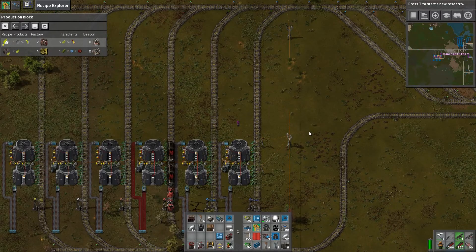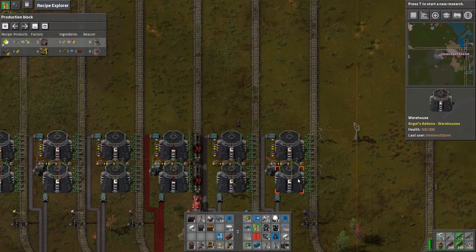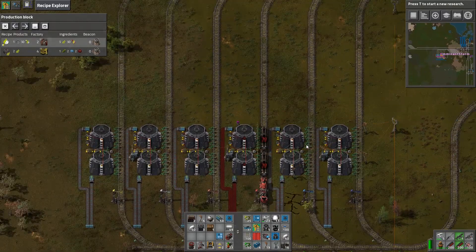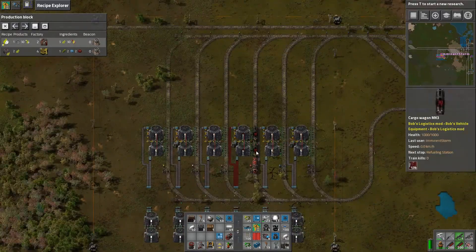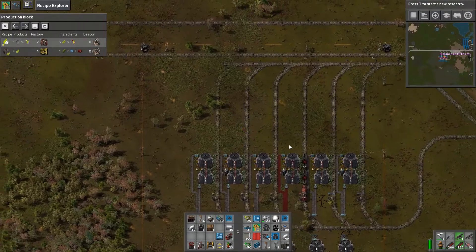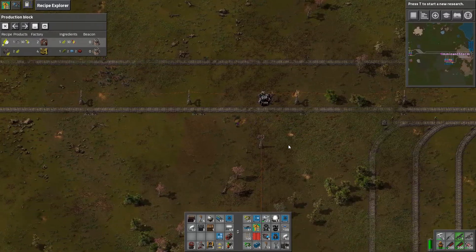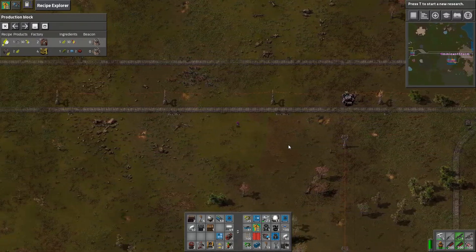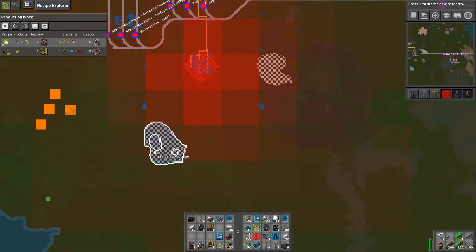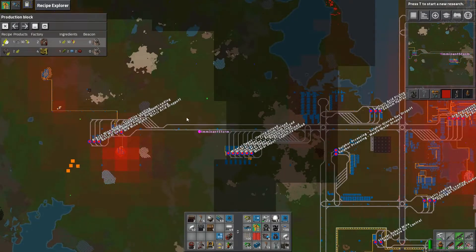Hello everybody, it's Storm here and welcome back to Factorio. In the last episode, we got all of our offloading bays for our raw minerals set up. We've also got our first Rubite train delivering Rubite to the system. Then we began working on setting up for our first Steritite mine, which is going to be over here. We may potentially be setting up a Steritite mine up there as well to push Steritite into the system.